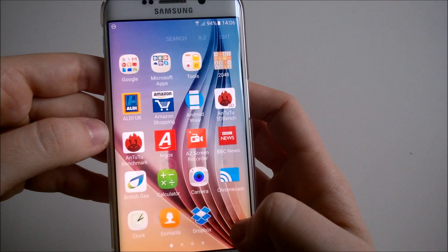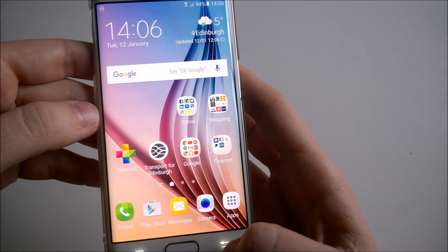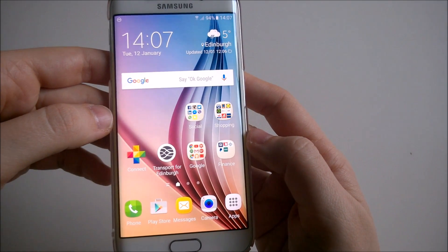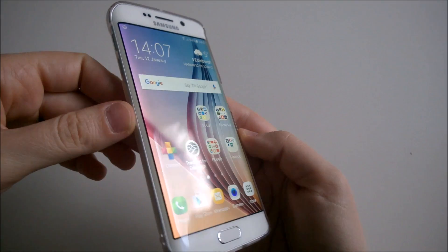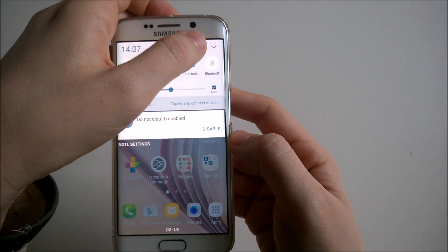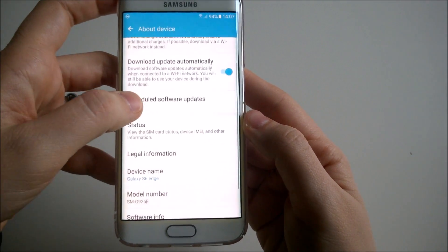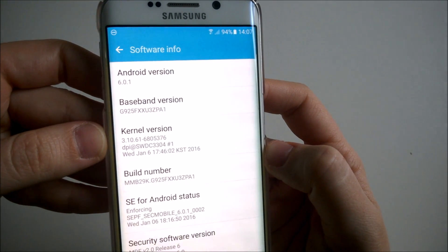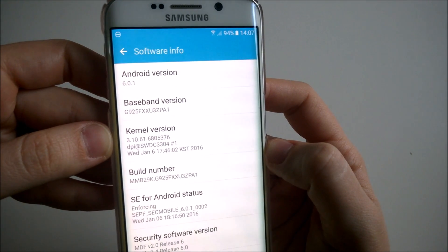One really big update in Android 6.0.1 is the function added for edge phones. Everyone who has an S6 Edge like me will have new features for their edge panel. And just before I show you that, I want to confirm — this is Android 6.0.1, so anyone who is doubting that, there you go — confirmation that this is the latest version.